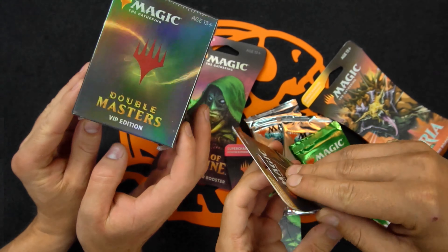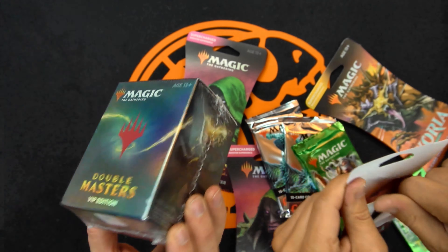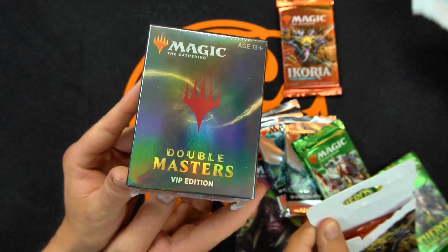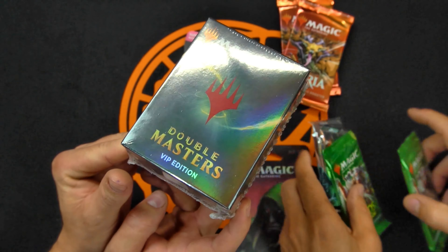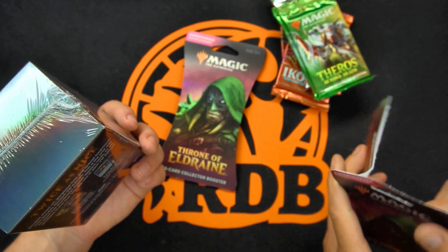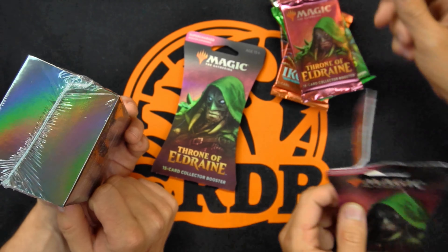So we've got something special going on here. The only way to physically or financially make this work for how much it costs per patron for a regular booster pack when you use the booster boxes is if every card is eligible from these collector's editions, because that puts it down to a reasonable cost. I think we can still cut the tokens from here, because I don't think they count the tokens in the 15 cards — or do they? They count the tokens.